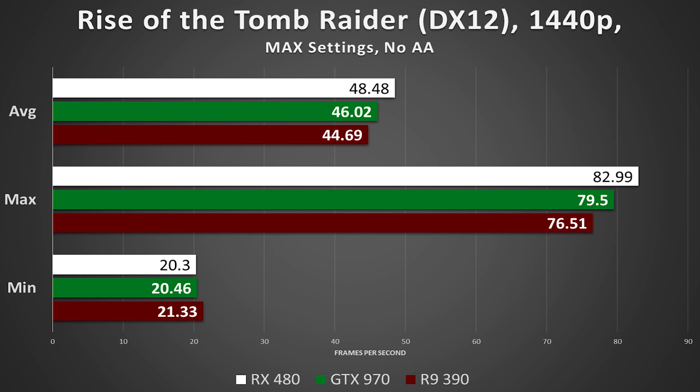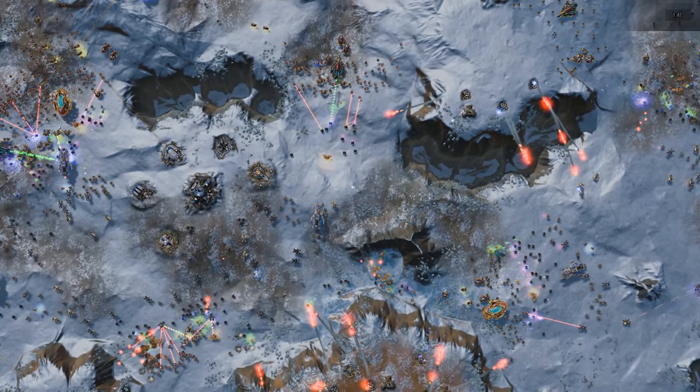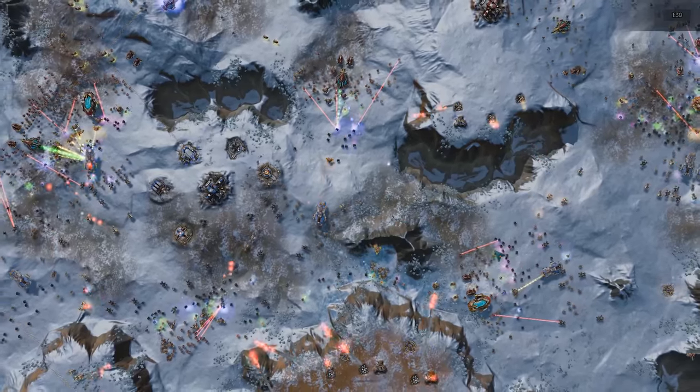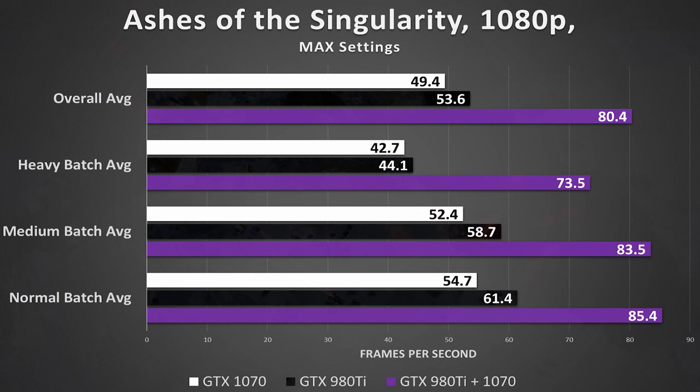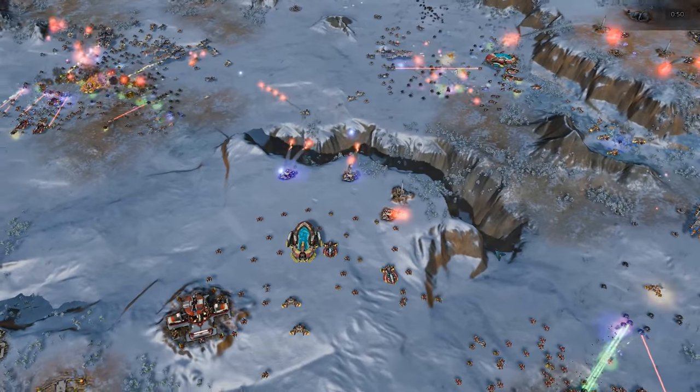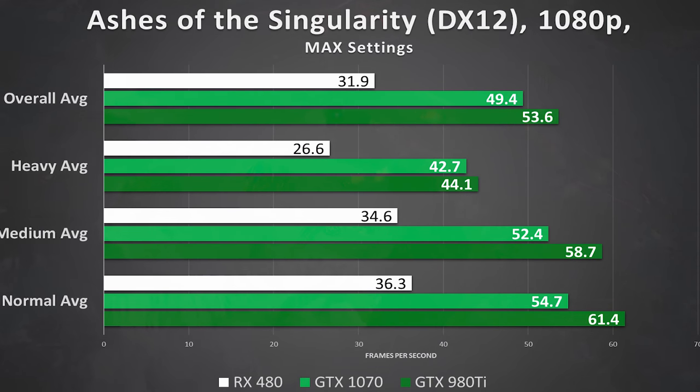Have a look at 1440p DirectX 12 performance. Here, the RX 480 is actually the winner — with an average framerate of just over 48, the RX 480 outperforms even the GTX 970 in a game it wasn't even designed around. For this last benchmark involving Ashes of the Singularity, we have both the GTX 980 Ti and GTX 1070 where the 980 Ti just barely takes the cake. I'm going to throw the RX 480 into this mix. It's not as bad as you think — honestly, not bad at all. This card is less than half the price of either of those cards, and when I Crossfire two of these, we'll see who really is the king of the $400 club.